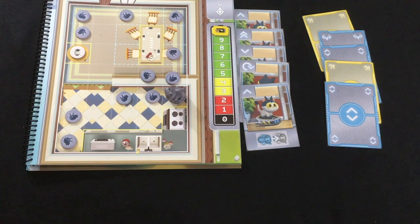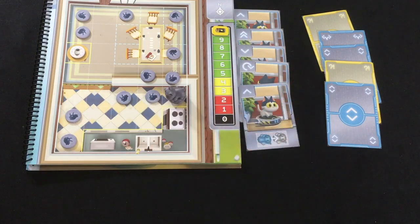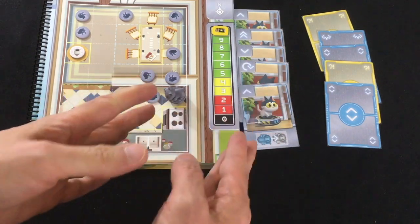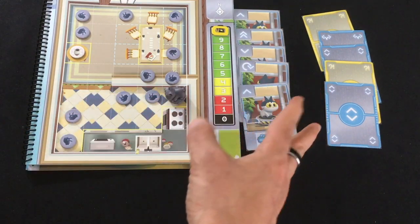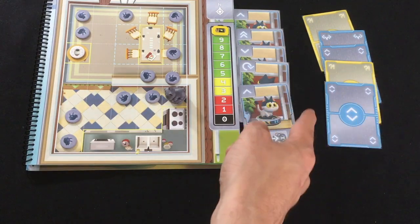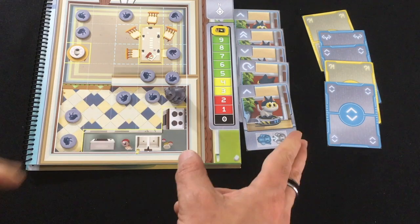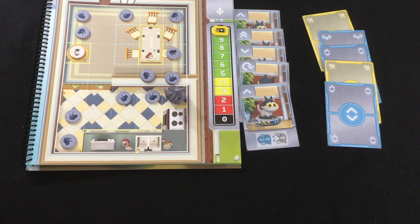So with the preliminaries out of the way, let's talk about the variant. What you're going to do is play like it's a two player game. So you'll see I have two five-card hands dealt out. One of them, my hand, is going to be face up. The other one, my partner's hand, is going to be face down. I can play cards from either hand freely, but I have to follow the rules of the game - I have to play yellow cards before I can play blue cards for my partner's hand. And both of us have to play at least one card in the programming line before we can end the turn. So basically, it's just like the two player game.